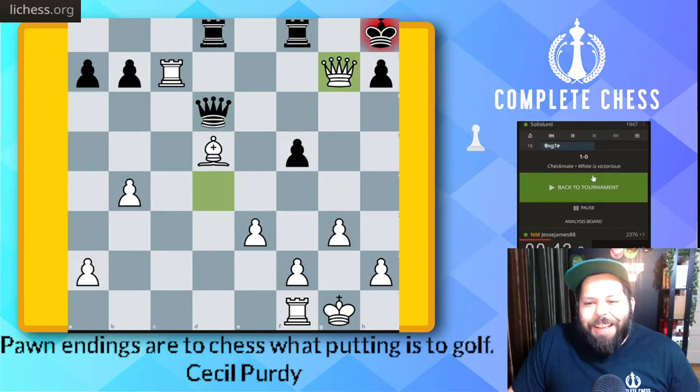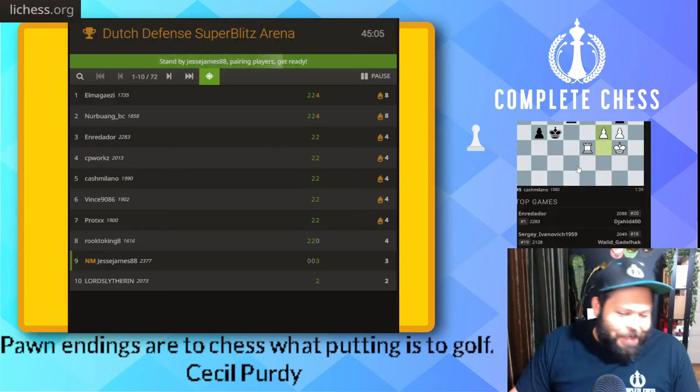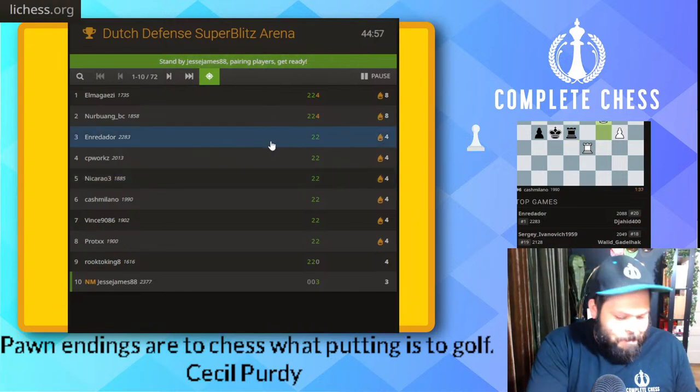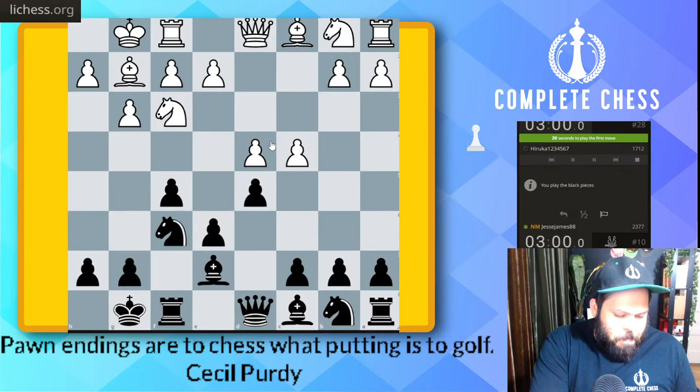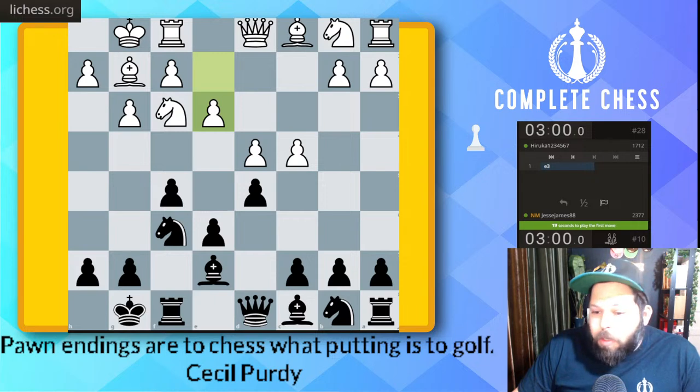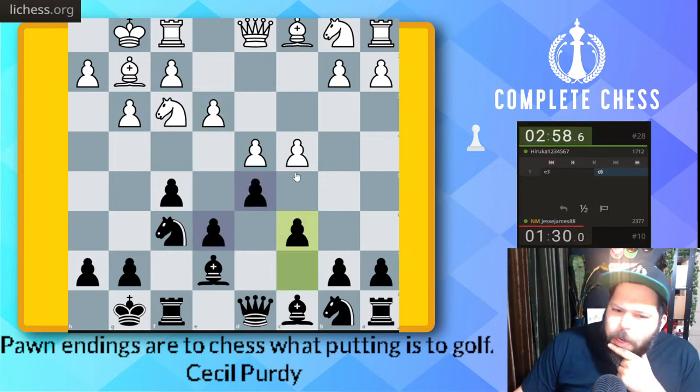Dear lord, I almost missed that checkmate! Okay, so let's go with the plan — c6, pawn takes right? Knight to d7.